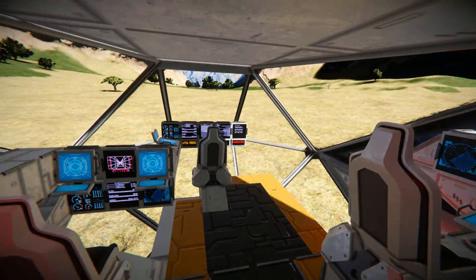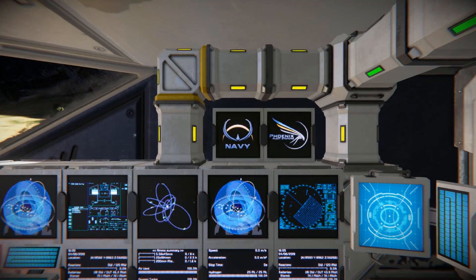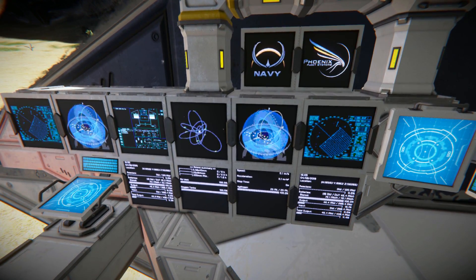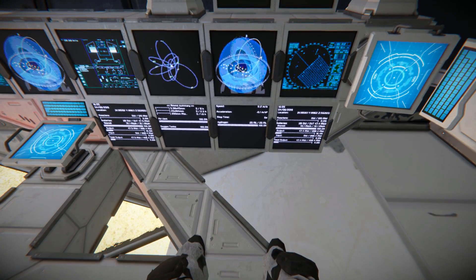There's not much in this ship in terms of walking around - it's simply a way to get to the cockpit. But we do have some chairs going around the room. The two chairs over here have got some lovely displays for you to look at. Most of them are decorational, but a few at the bottom do tell you bits of information about your ship, such as the hydrogen and the oxygen tanks.